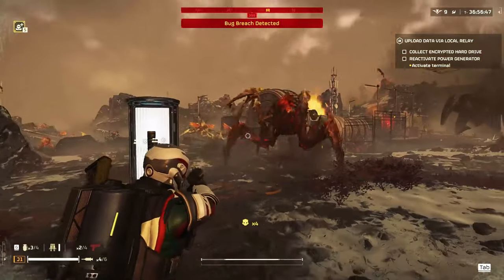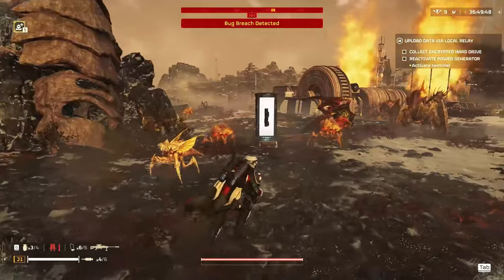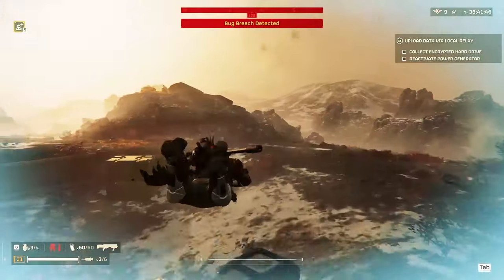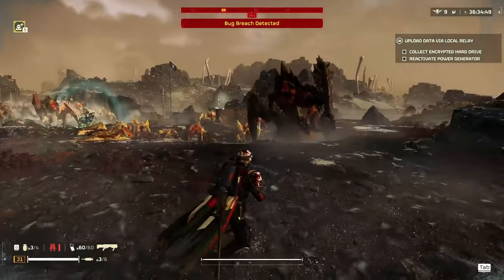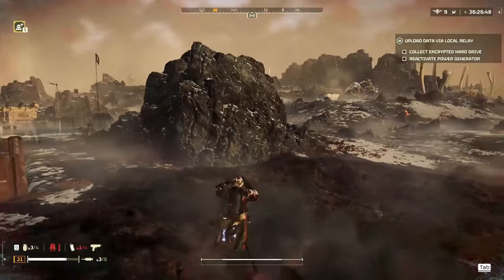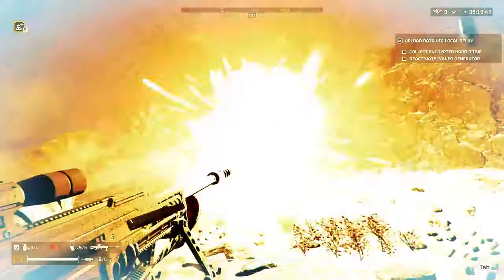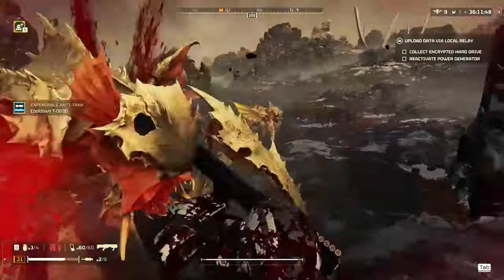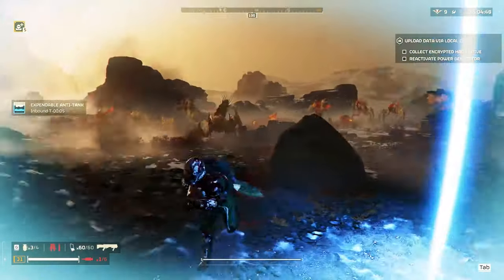There's the bug breach. I'm going to try to ride this guy — actually go over him. These plants help with CC'ing the bugs a bit if you need some space — try to run them into the plants. I'm using the jetpack here to get away. I'm going to heal here because I'm getting overwhelmed. This charger is making it a little hard for me, I have to take him out.